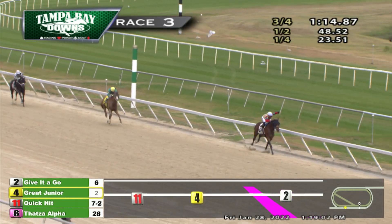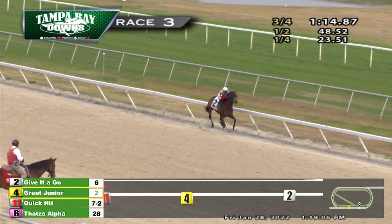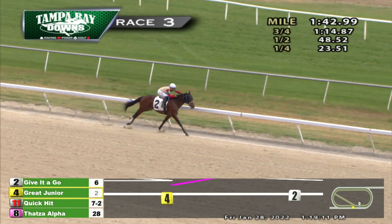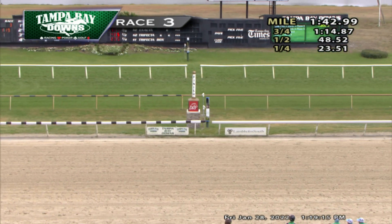Gray Jr. is second. It's another four or five back to Quick Hit. With the final sixteenth left to go, Miguel Arroyo and Give It A Go are well clear out here. Gray Jr. is clearly second. Late run from Joey the Carpenter, who might get third. But the winner, Give It A Go, goes on to win it by about ten in the end, maybe more.